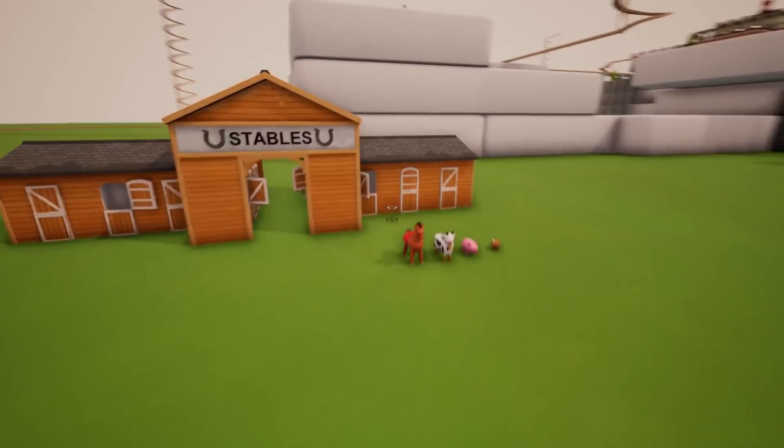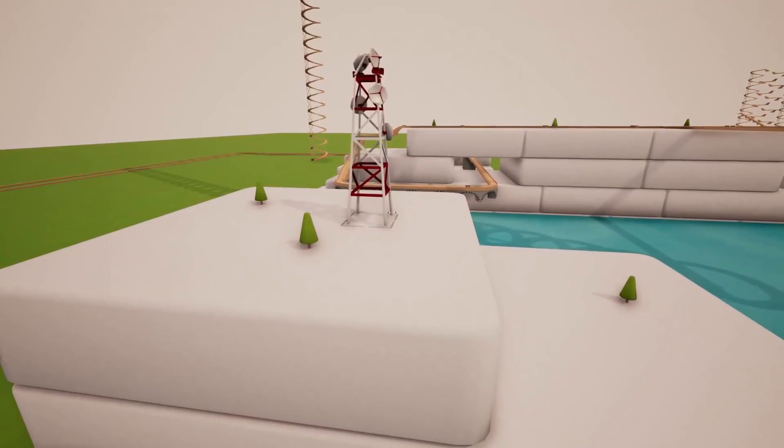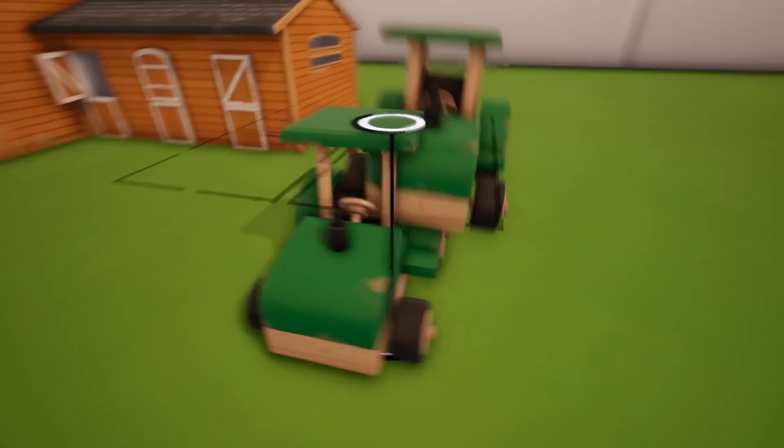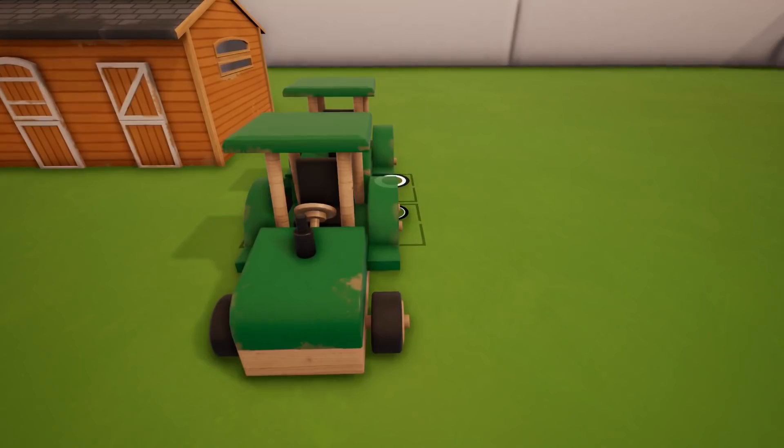We have a radio tower, which I think would just be in the background — say on one of the mountains here. So it's just kind of a background piece. We also have tractors, which is cool. We can place this — let's go ahead and stick it right there. I even like how it has a little bit of, like, maybe a wood chip or maybe it's just dirty. So, we've got that.